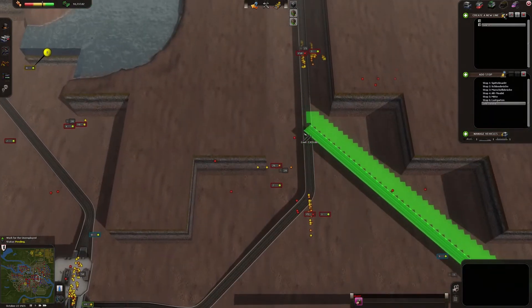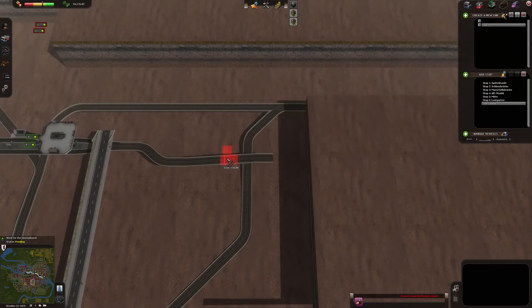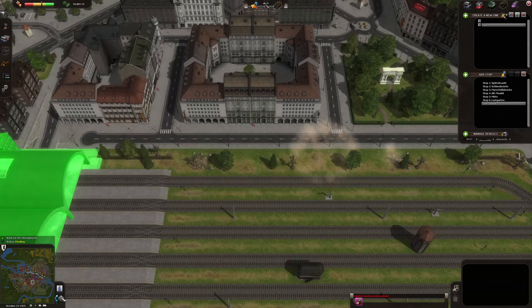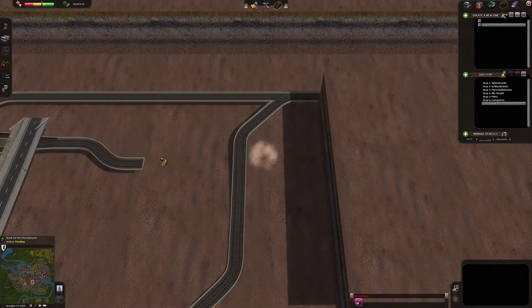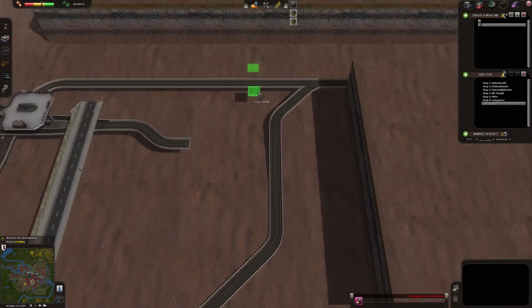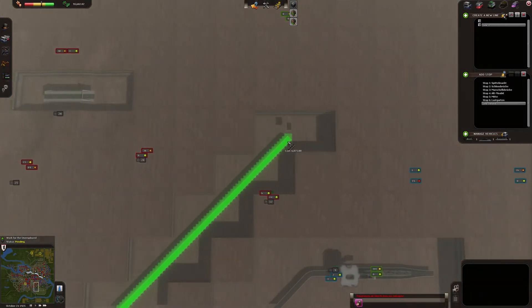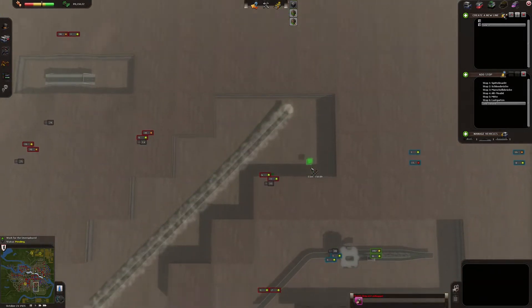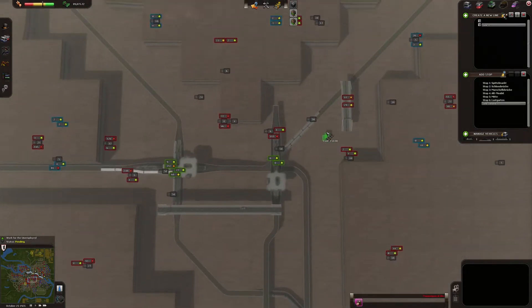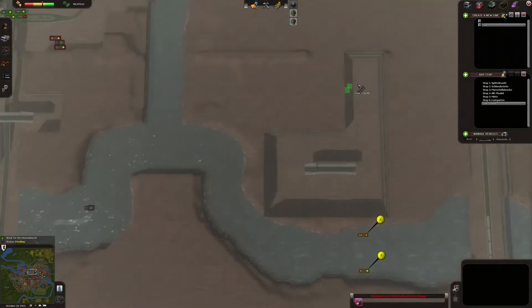Where is the station? Here we go — this is the station. Let's remove some of these things. Let's go underground. That should be it — shallow tube, that's fine. And then just connect it all the way to here. This is a totally new station, a totally new system. I would like to connect it to another station, but I think I'm going to have to build it myself.